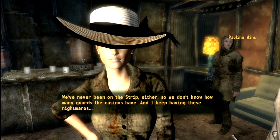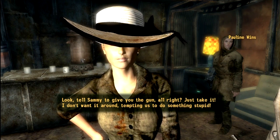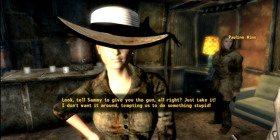'And I kept having these nightmares. What are we thinking? We're going to get ourselves killed.' Then she says: 'Look, tell Sammy to give you the gun, alright? Just take it. I don't want it around tempting us to do something stupid.'